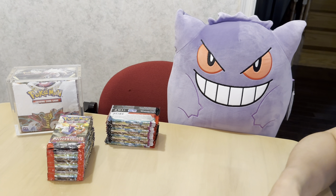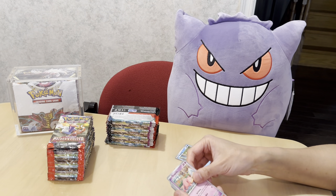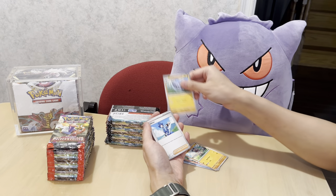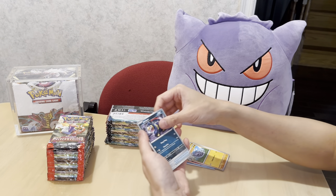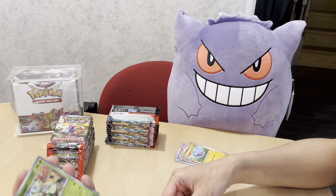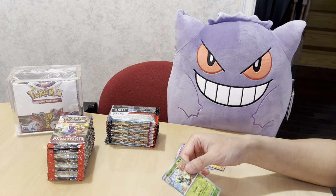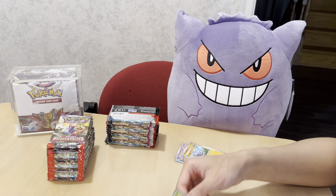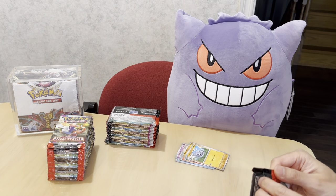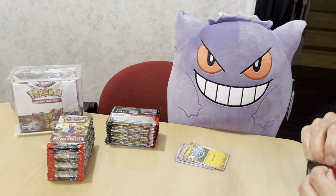First pack: Magikarp, Slowpoke, Litleo, Rockruff, Pupitar, Varoom, Seviper, reverse holo Great Ball, Florgato, and Slaking as our holo. We'll start off the packs a little bit slower but hopefully we can pick it up.